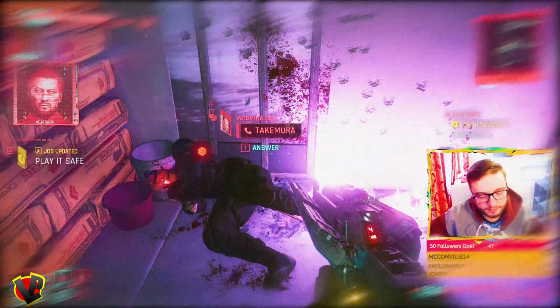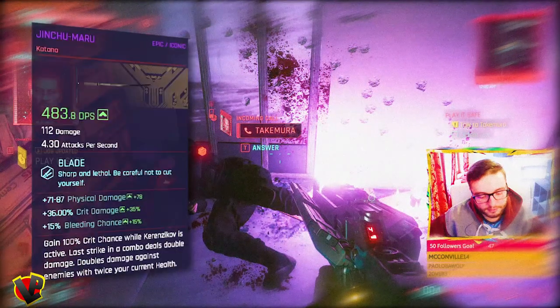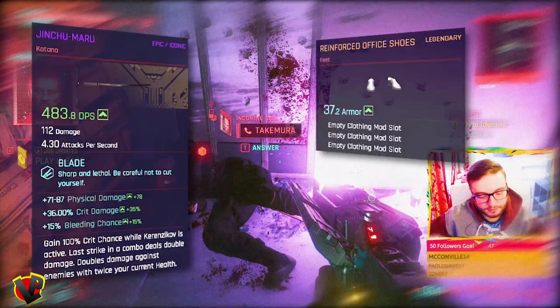After the fight, you will get his katana called Jin-shumaru. It deals 500 DPS which doubles against high health enemies, and it has a high crit chance. You'll also loot two random items — I got a legendary vest plus some legendary shoes.